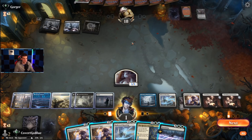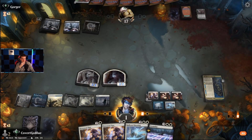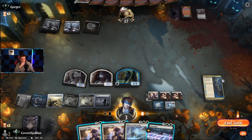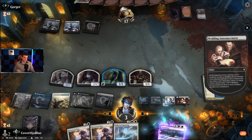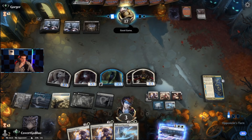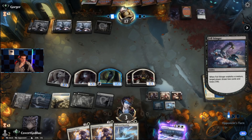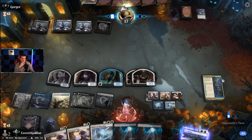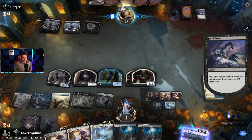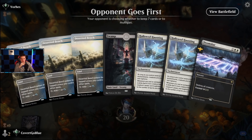Now we're missing a land — pretty crucial. We're going to make two 1-1s on end step this turn — that should be enough to get in the way of the hive. I go to one. Make sure you say it twice — double the damage. Doomskar!